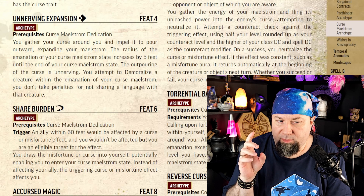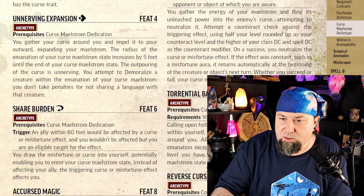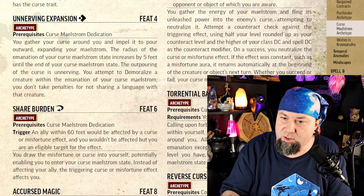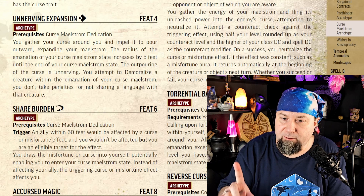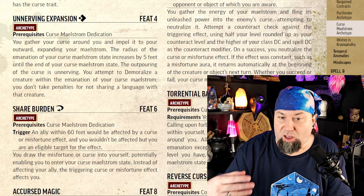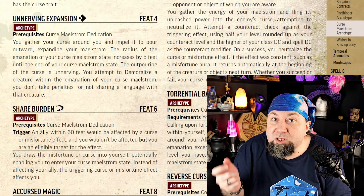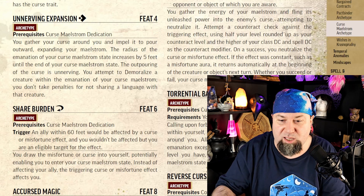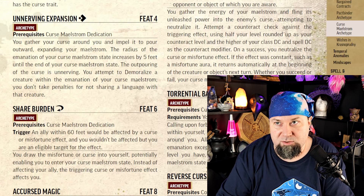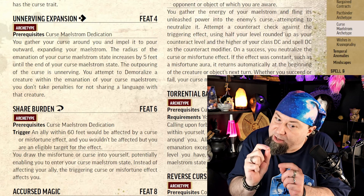Level 4 feat: Unnerving Expansion. It takes an action. Normally your Curse Maelstrom state lasts one minute in its default state, hitting everyone in a 10-foot radius. If you take an action you can expand it — there's no limit, you can keep doing this every action for the entire duration. In the best case, you can make it reach 100 feet away, giving minus one to checks to everyone in that area. Each expansion also lets you make a demoralize check, so you can make three per round for a minute — you're kind of just a fear maelstrom.